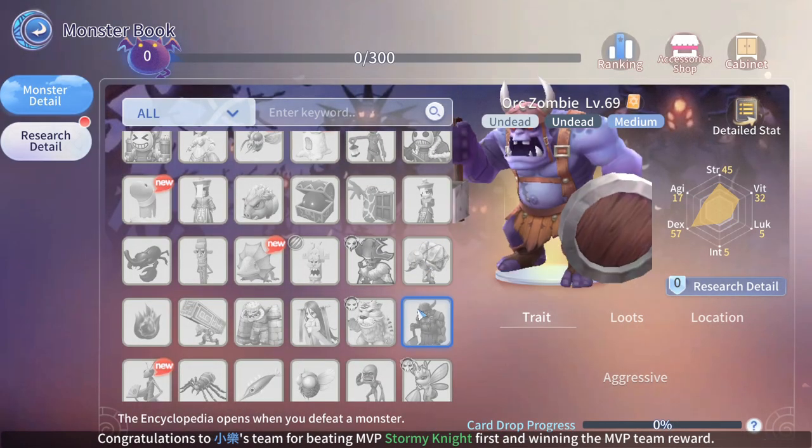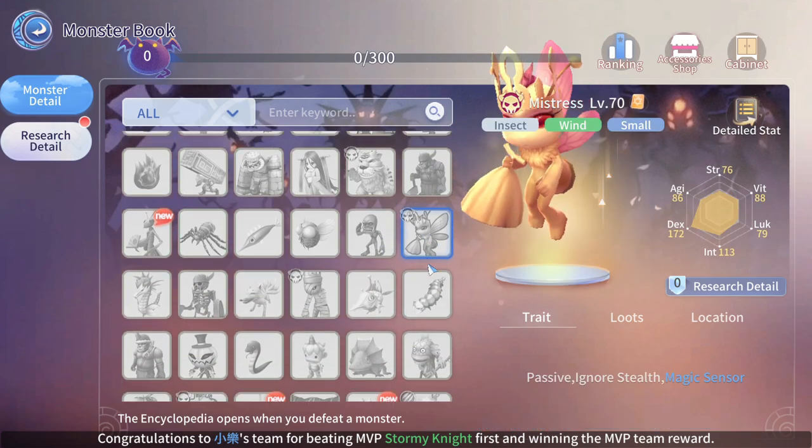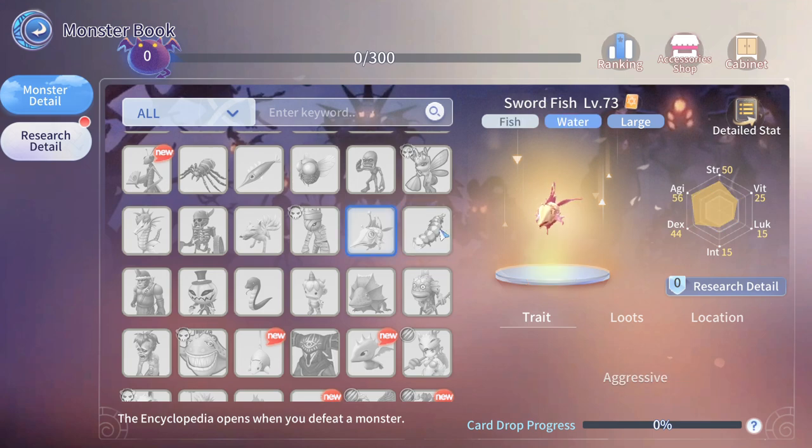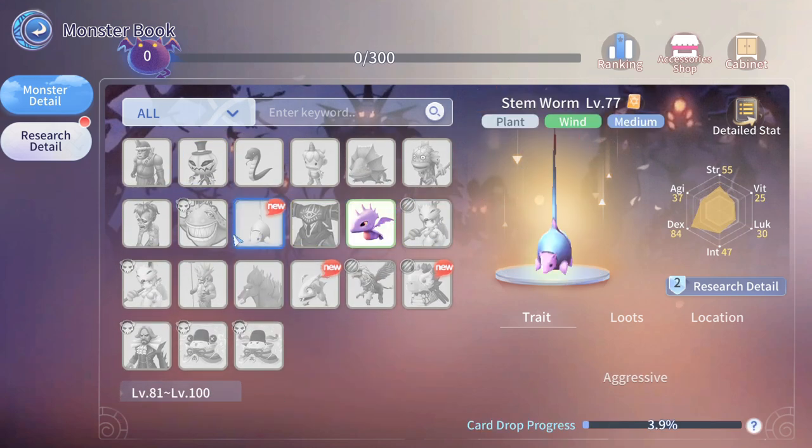I would recommend selecting a spot where monsters have decent to high vitality, so you can make full use of your Acid Demonstration skill. You can check the monster stats under Guide, Monster Archive.